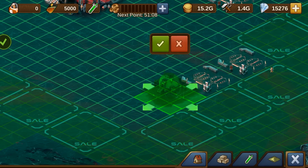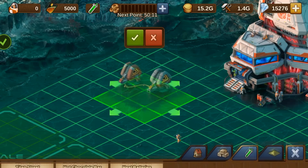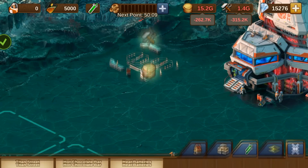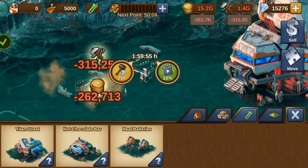But first, you need to build residential buildings for the inhabitants of the new colony. You can also construct life support buildings to aid your colonists, making it cheaper for them to produce goods in the goods buildings.